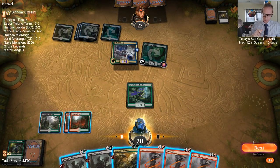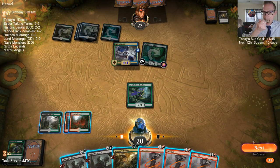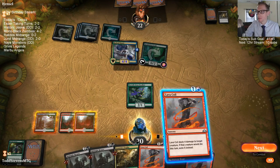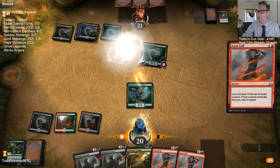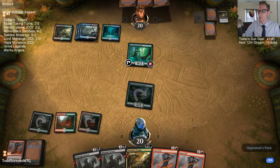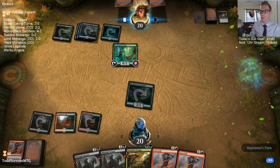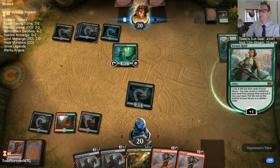That sounded like a Hydroid Krasis. So they had Cast Down for the Jade Light Ranger. We need land drops — our opponent is able to spend a whole lot more mana than us right now. If I get the land drop next turn, I'm going to lava coil the Druid and trophy. It's probably good to lava coil the Druid now before it turns into a really big creature.